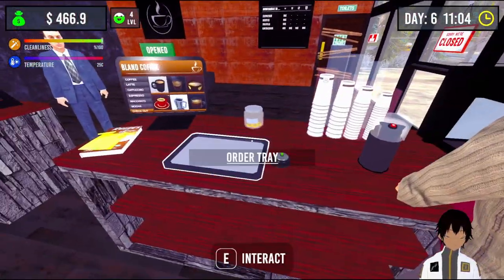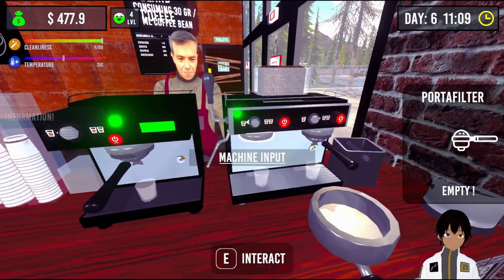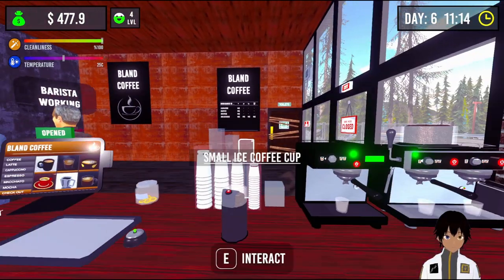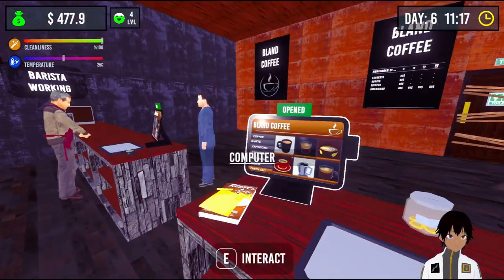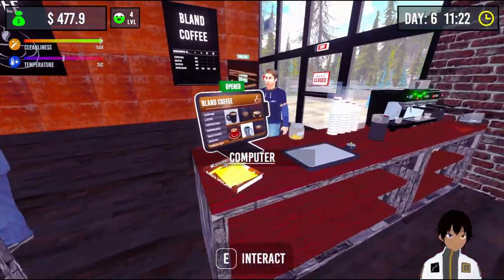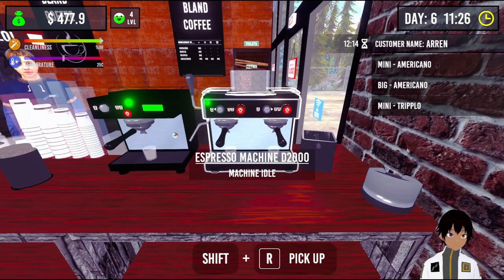How come none of your customers throw stuff on the ground? That's so strange. Put that into the box. Why did you come all the way over here though? You have your own machine all the way over there. Is it closer to get stuff from this machine? So you want a mini americano, a mini triplo, and a big americano.